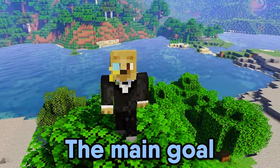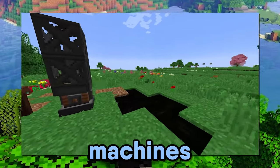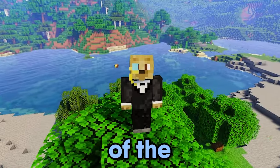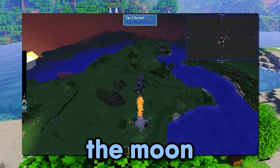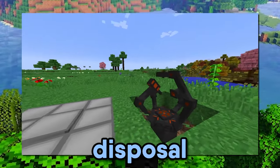The main goal during the Industrial Age is to create plastic by creating numerous new machines. At the end of the Modern Age, you will have landed on the moon and be able to visit the end. A lot of new, complex machines are also now at your disposal.